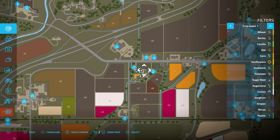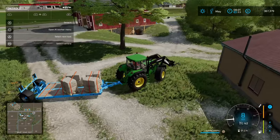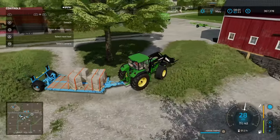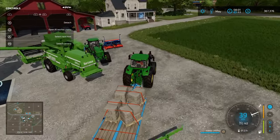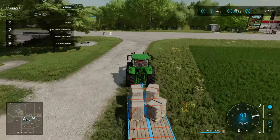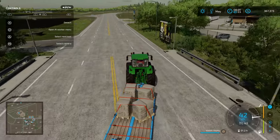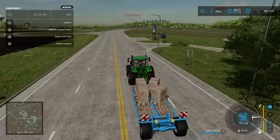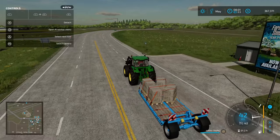Two options to sell: the Spinnery or Johnson's Farmers Market. The Spinnery is a sell point but it can be purchased later on as a production point — any material you put into the Spinnery now will show up as inventory when you purchase the building. That's a good strategy if you're going to use the Spinnery on the map. We're going to go the Spinnery. It's all the way up behind field 28. I'll drive on over and show you how to get there.